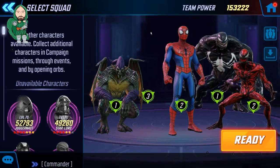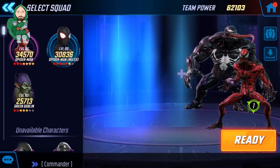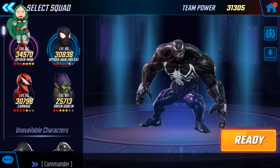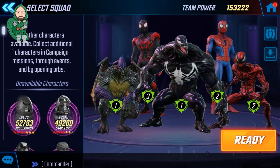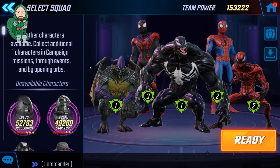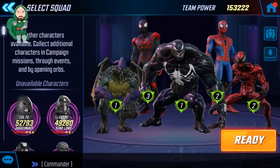My Spider-Verse team is way overpowered for this fight. A team of about a hundred thousand power should be adequate to beat it. I'm still going to put them in the placement I recommend: keeping the two Spider-Men in the back, Venom dead center, and the two major damage dealers to each side. I'm still going to make sure I select the targets intelligently, so let's get ready and begin.